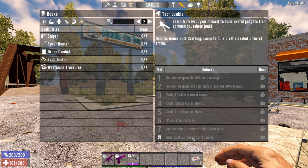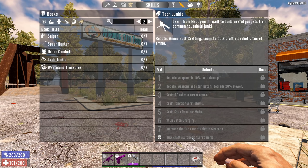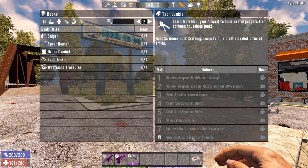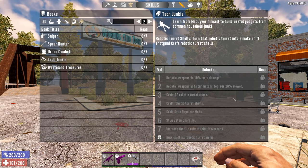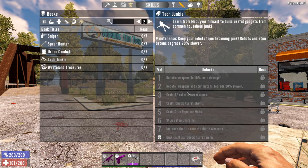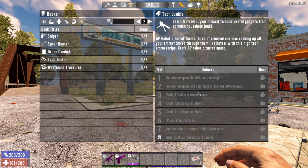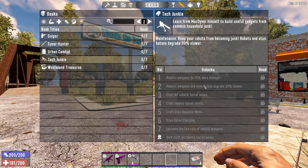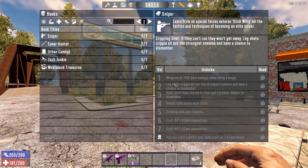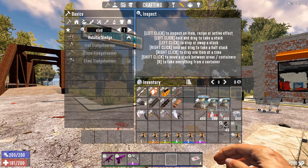The ultimate perk gives crafting all robotic turret ammo, which is fairly useless - it doesn't apply to the stun baton and doesn't apply to the Junk Sledge because it doesn't use ammo. I think they really should rework how they're doing that. It feels shoehorned into one series rather than fitting naturally, unlike the sniper books which all work for every sniper weapon.